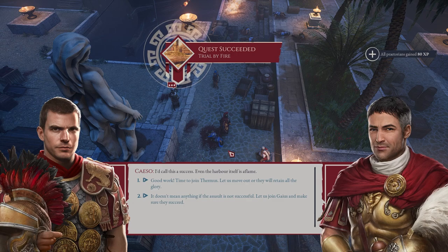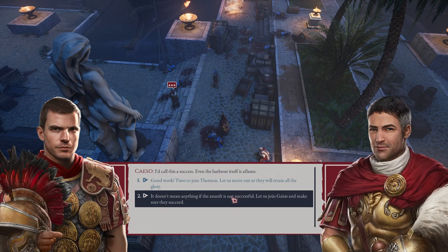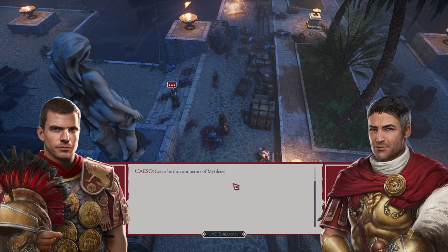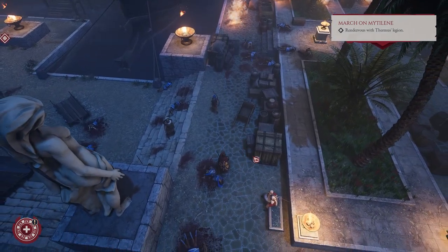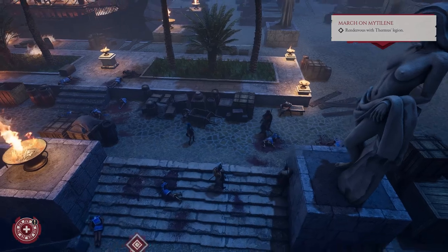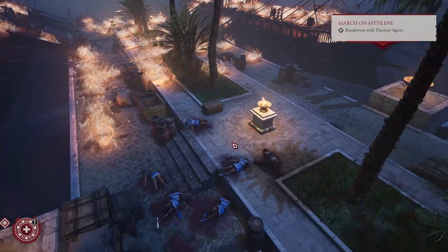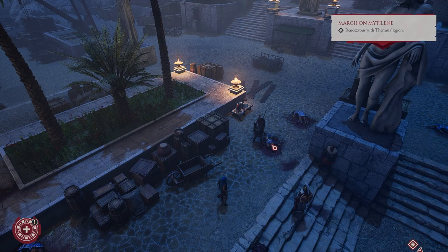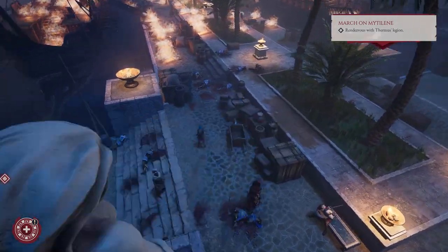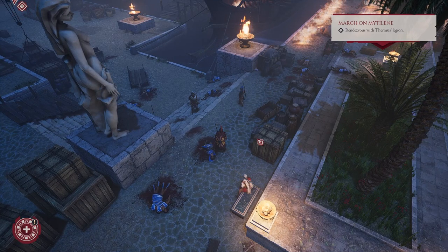Now we're making a run for it — the docks are on fire and everything. I call this a success. Even the harbour itself is aflame. Let us be the conquerors of Mytilene. We've got a rendezvous with Thermosys Legion, but I think we shall end the video there. What a level that was — both galleys are fully set aflame, the whole docks are on fire. That was certainly a really fun one. Hopefully you enjoyed the video — if you did, let me know in the comments down below, and subscribe to the channel for lots more Expeditions Rome content. Thanks for watching, guys, and I shall see you all on the next one.